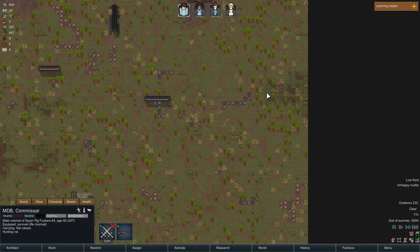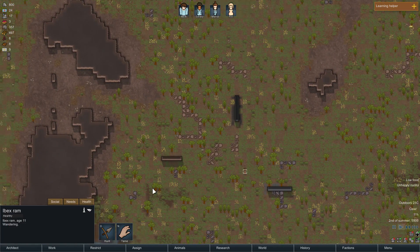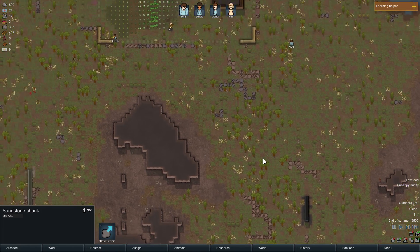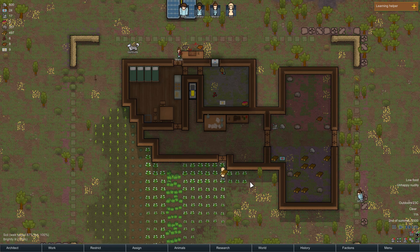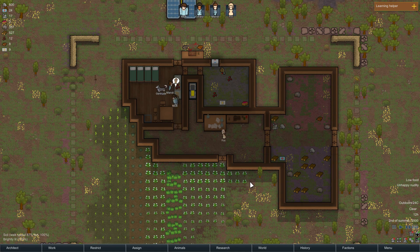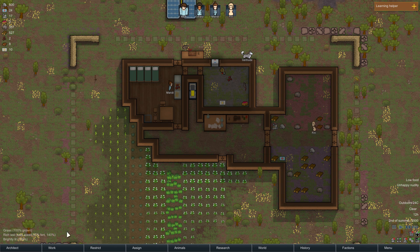Colonists will automatically try to wear the highest quality apparel they can - that's good. I already understand how to get more traders and I understand what medical tabs are, so we'll just get rid of all those tutorials.